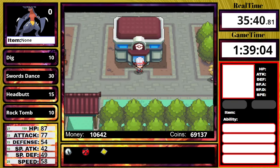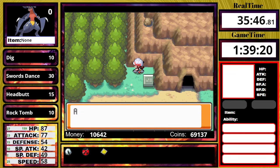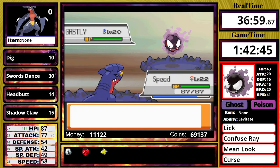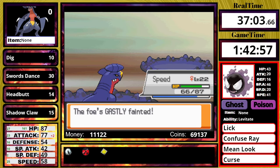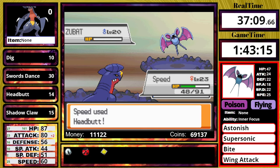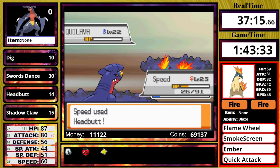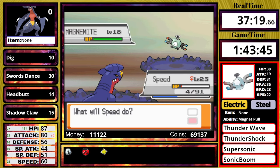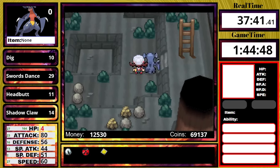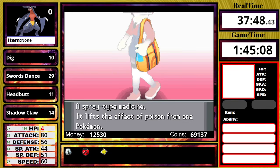I am now in Ecruteak City. I pick up the TM for Shadow Claw, which I'll be using for Morty, then go inside the Kimono Girl Dance Theater, get the HM for Surf, and head into the Burned Tower to take on the rival. He leads off with Ghastly and I use a Swords Dance — absolutely not a good idea because it uses Curse on turn 1. Somehow I survive all the way to the Magnemite, use Headbutt, and knock it out. I thought for certain I was going to die, but I didn't get punished. Now the Johto beasts are roaming free and I can dig out.